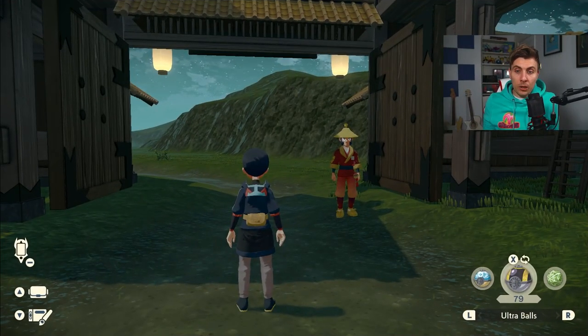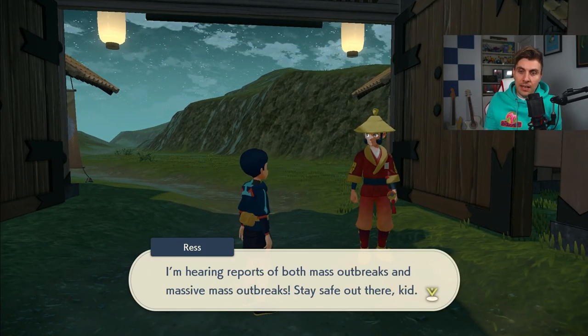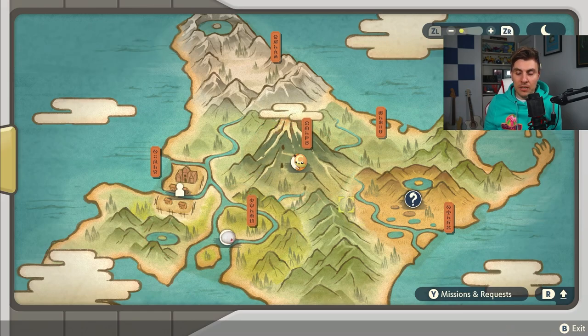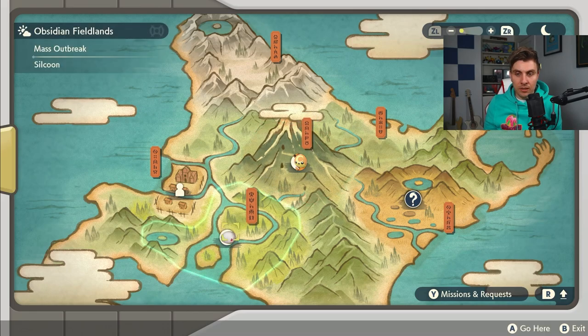The first thing we want to cover is the normal outbreaks in the game. If you come over to the gate at Jubilife Village, you're going to be presented with a brand new symbol — a kind of question mark. This indicates that there will be a massive mass outbreak in an area. You're still going to have the normal mass outbreaks; here we can see a Tediursa and a Silcoon.